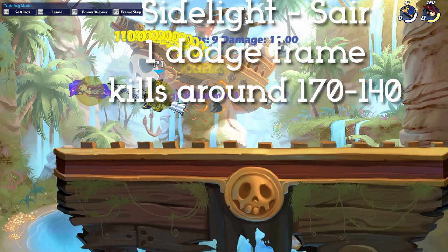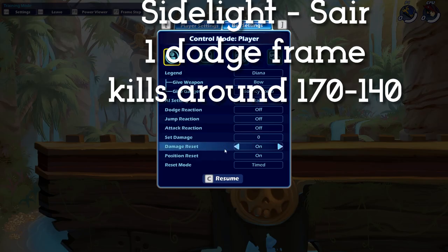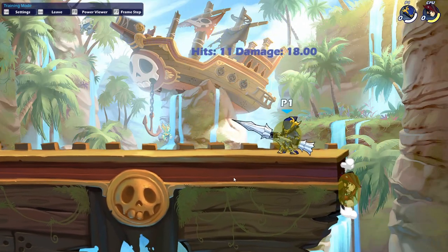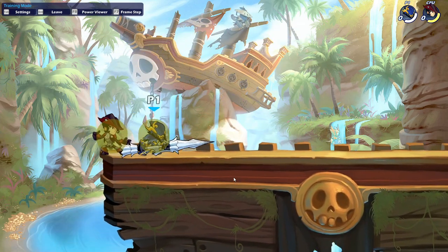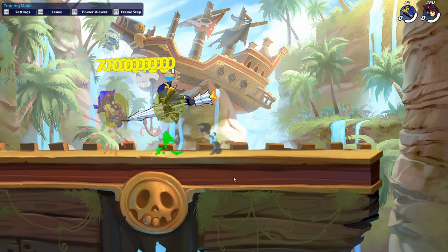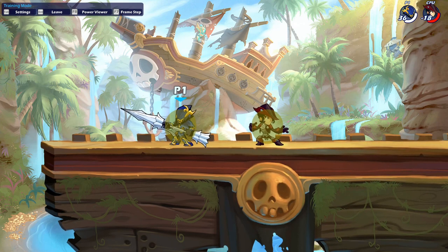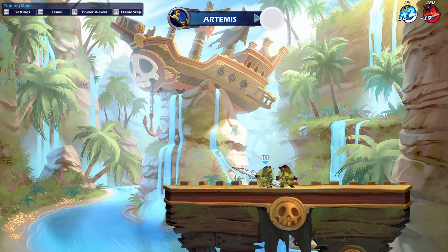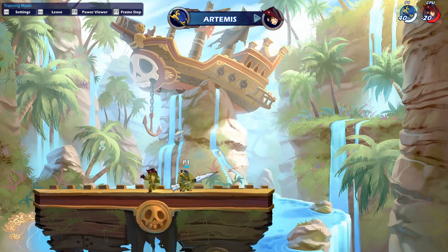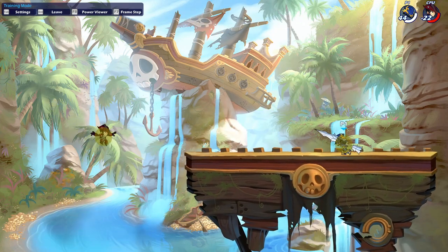Side Votes Dare is a string that can kill at later percents and has one dodge frame all the way up to high percentages. It is a relatively easy string with one dodge frame and can often catch people off guard if they think you are going to go for a true combo. Sidelight Recovery is a killing string that kills at 170% on Shipwreck — probably earlier on other maps since Shipwreck is big. It is a one-dodge-frame string if inputted exactly perfectly, which is very difficult, and is genuinely your kill option if the opponent doesn't have a dodge.